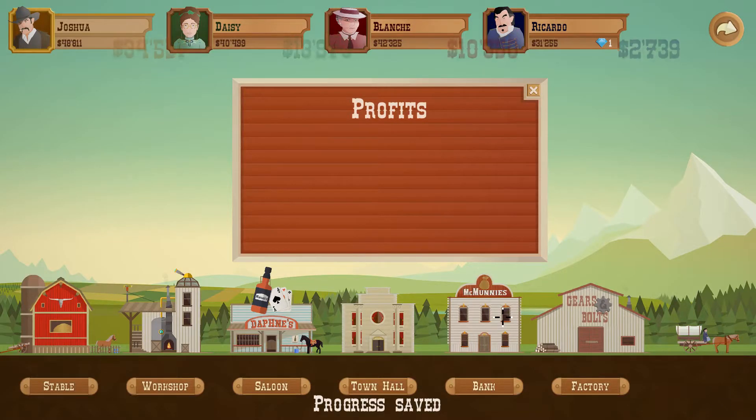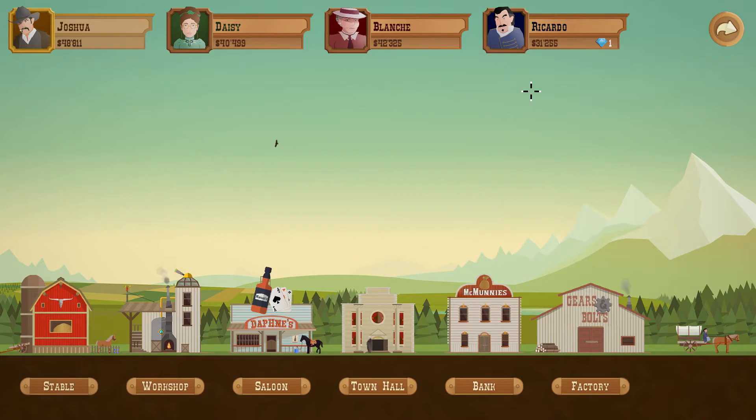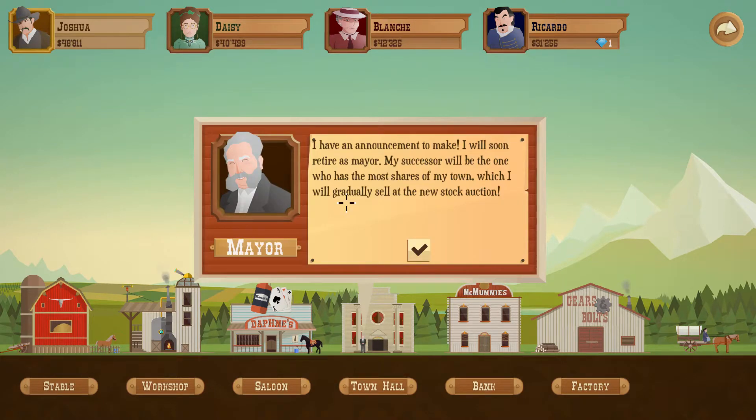How did we do? Kicking some serious butt on the profits. And you all don't stand a chance. I have an estimate to make — I will soon retire as mayor. My successor will be the one who has the most shares of my town, which I will gradually sell at the new stock auction.